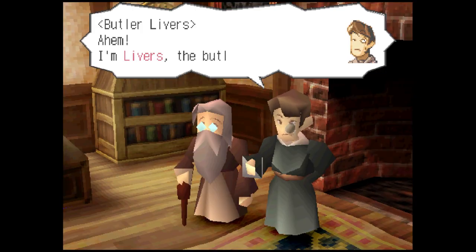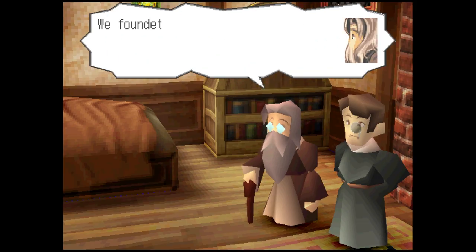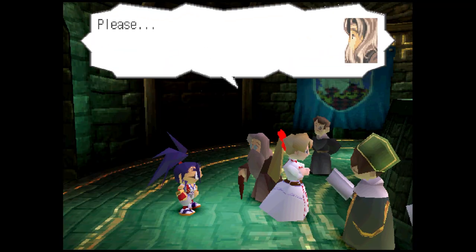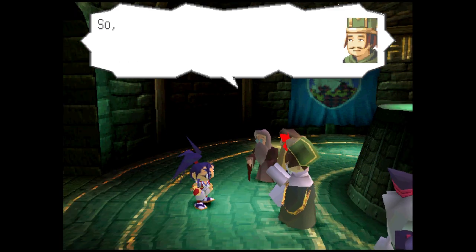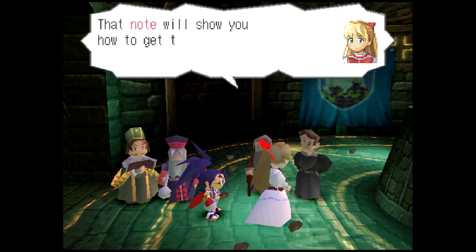Musashi isn't all that willing to do this, since he isn't all too invested in what's going on in this world, it not being his at all. But hanging around all these townfolk who don't seem to care for him isn't really going to make the situation much better. And he's not allowed to go back home until he's done the quest that they've asked him to do. So Musashi sets out to gather the scrolls and save the all-you-can-eat kingdom.